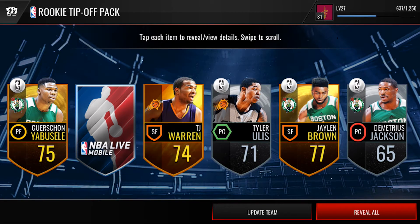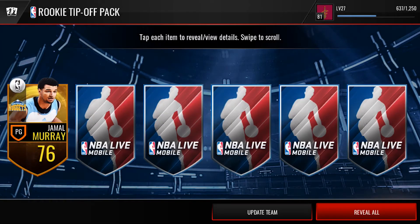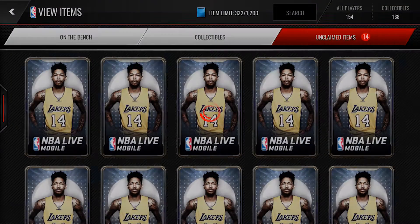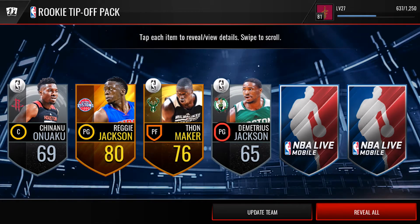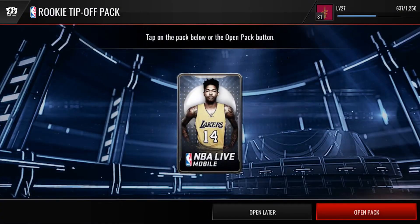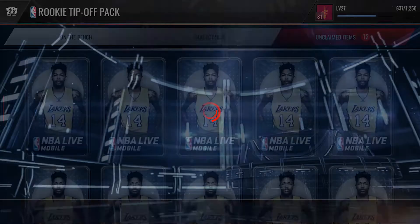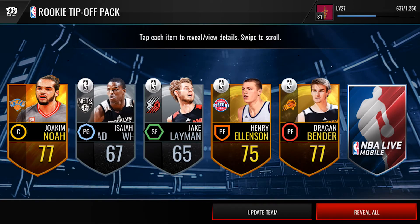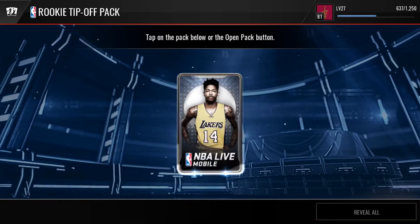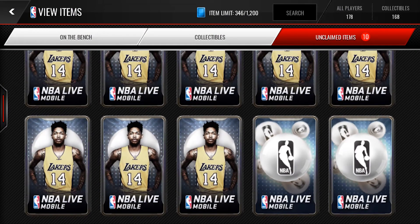Hey, Jaylen Brown — he's supposed to be pretty good for the Celtics this coming season. Really excited to watch basketball again, I just miss watching it. Keep going through here — got a Thon Maker, 76 overall. Look at all these silver players, definitely need to look at these sets. Three gold rookie players right there, not bad — might be able to put some of these golds into the sets and get some collectibles or elite player packs, that'd be pretty fire.